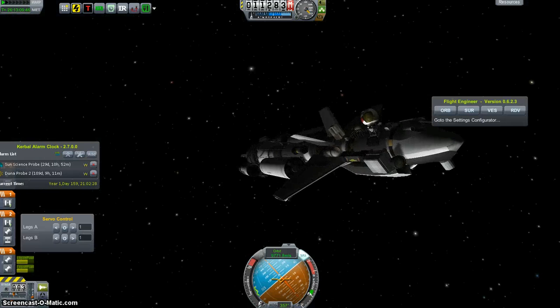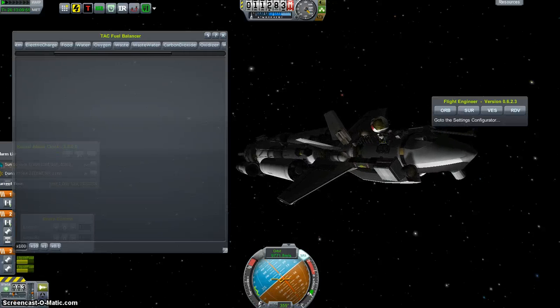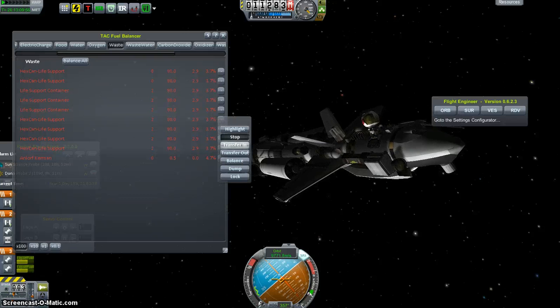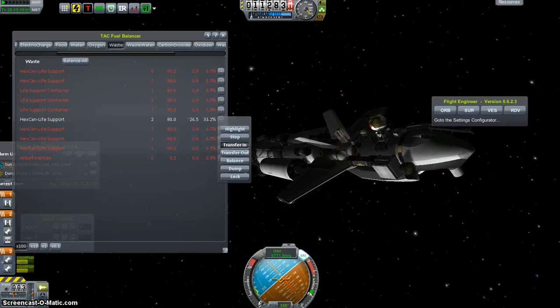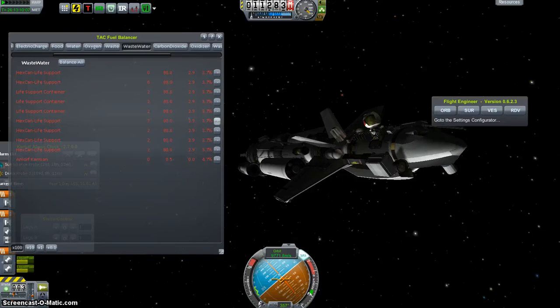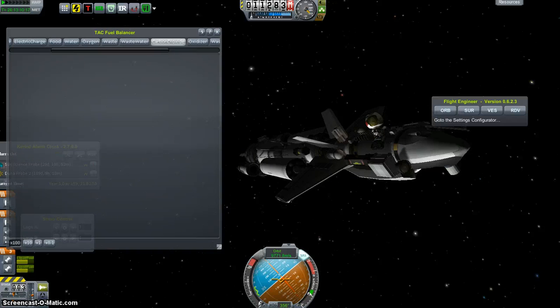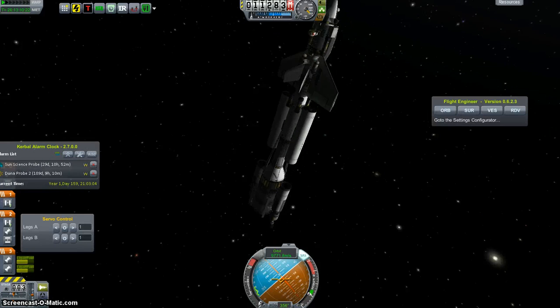Just before we go, we're going to dump our accumulated junk from the last couple weeks — it must be getting pretty raunchy in that space suit at this point. Let's clear some stuff out: wastewater dump, CO2 dump. Alright, now Enlorf is ready for Eve.